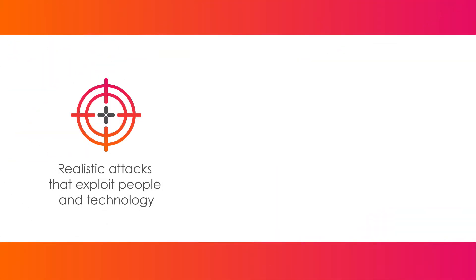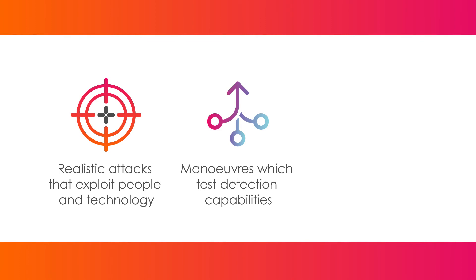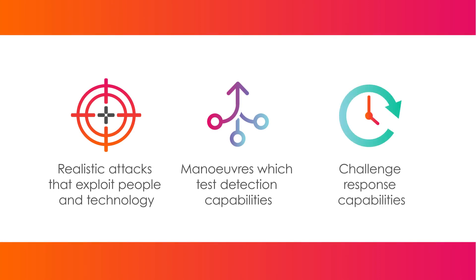The Red Team attempts to identify gaps in the organization's defenses. Red Team attack simulations might include identifying and executing realistic attacks that may exploit people and processes, not just technology, and assess the effectiveness of security controls. They may include stealthy maneuvers which test the organization's detection capabilities in order to identify blind spots, and challenge the organization's response capabilities by maneuvering towards the crown jewels and persisting in the environment, while the Blue Team attempts to contain the Red Team and eradicate the threat.